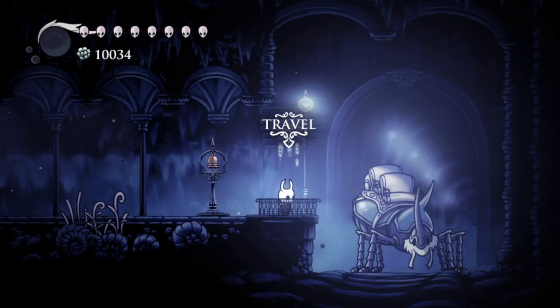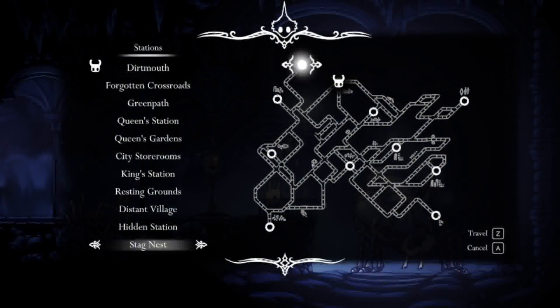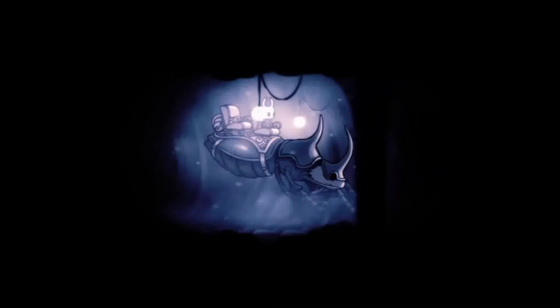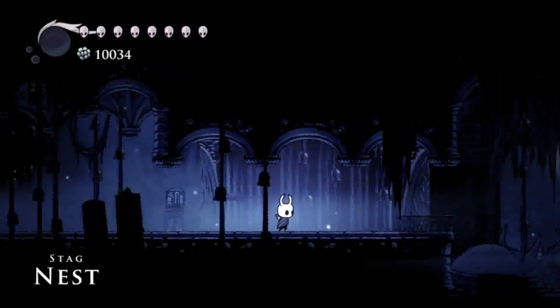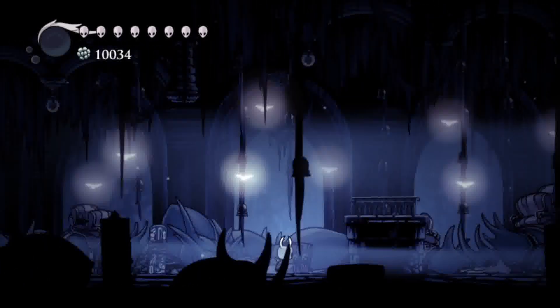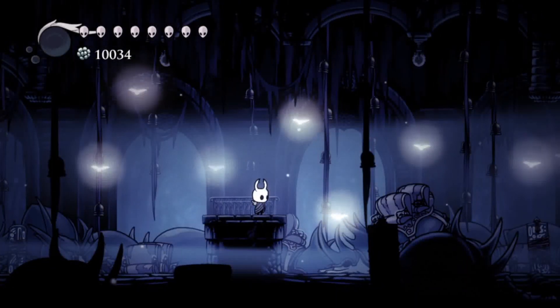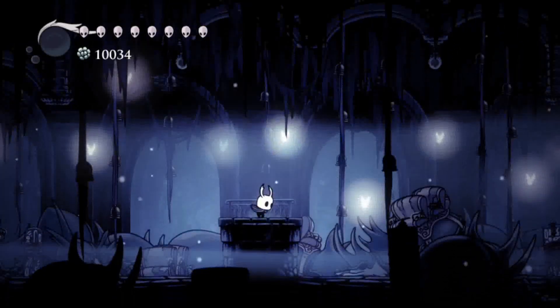The last thing I'm going to show you is Stag Nest — there's a free vessel fragment there; I already got it. After getting all the stag stations, there'll be a last one you can automatically visit. The Stag Nest is where the last stag was born. He's called the last stag because all the other stags were finished off — I think they died.